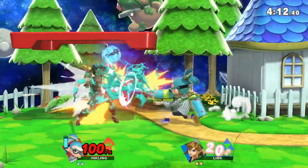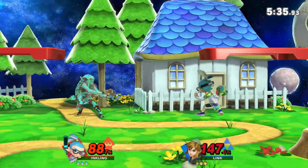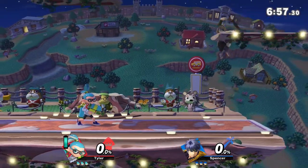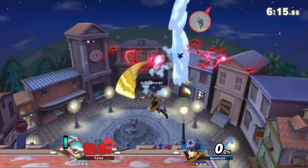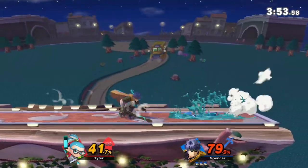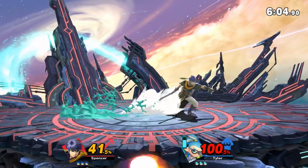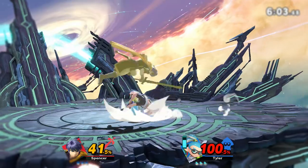A big part of Inkling's neutral is dashing in and out of your opponent's range to bait out attacks and then whiff punishing them. This requires a lot of knowledge of your opponent's active hitbox range to do consistently. For example, Ike players really like to throw out neutral air — it's quick, really big, auto-cancels out of a short hop, is safe on shield, and leads into a ton of combos and kill confirms. Thankfully, you're able to dash under it and punish Ike. You can dash in and out of the range of Ike's neutral air to bait him into using it, and once he pulls the trigger, dash in to punish him or run under the active hitbox and punish him from the other side.